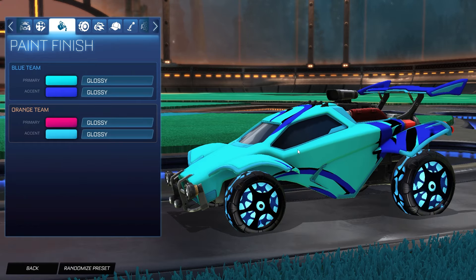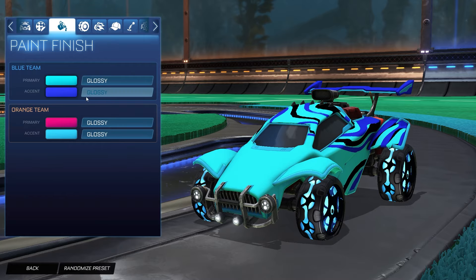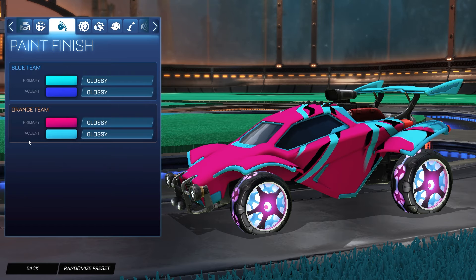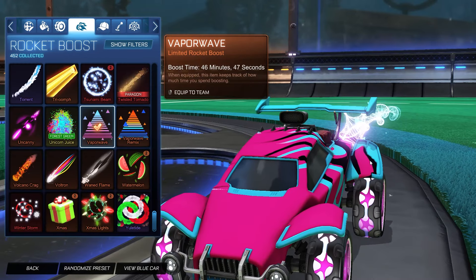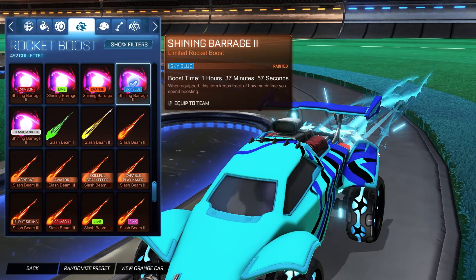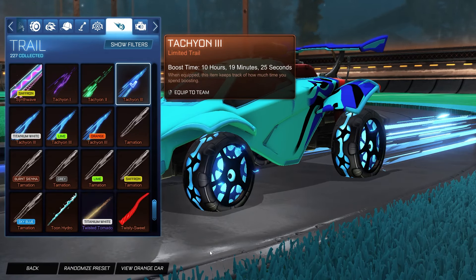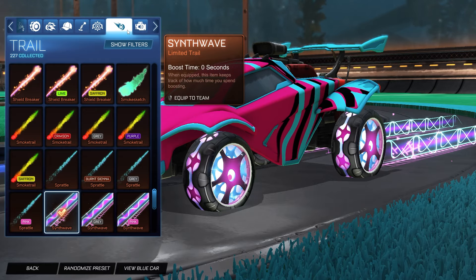The automatic third color comes in as an absolute clutch. We have that Sky Blue as the primary and the paint finish that is automatically applied is phenomenal — obviously you cannot change the paint finish. The dark blue as the primary was absolutely fantastic. This pink and Sky Blue color combination on the orange side is amazing, with that automatic third color as black, it looks absolutely fantastic. For the boost, we have the Vaporwave unpainted for the orange side, which gets the pink and Sky Blue combination. For the blue side, we have the Shining Barrage 2 to match that electricity style you can also see on the Psyonix 2 wheels. For the trail, it is the Tachyon 3 unpainted for the blue side, and for the orange side it is the Synth Wave trail, which matches so perfectly with the wheels, boost, and colors of the entire design.